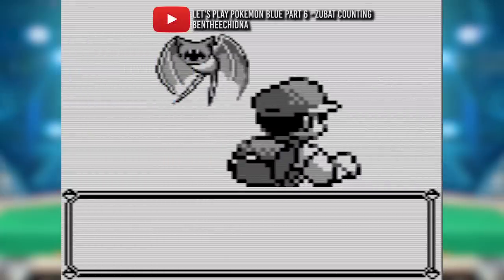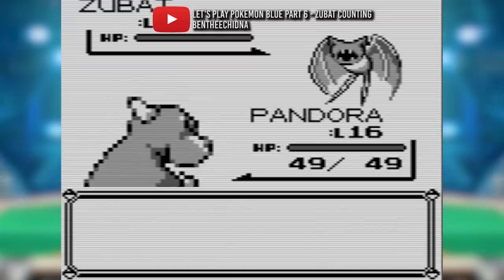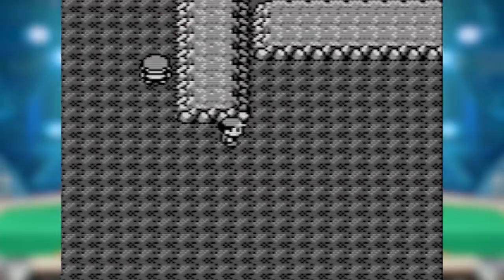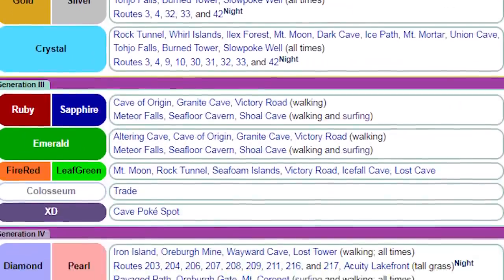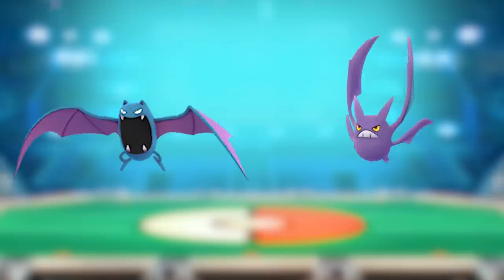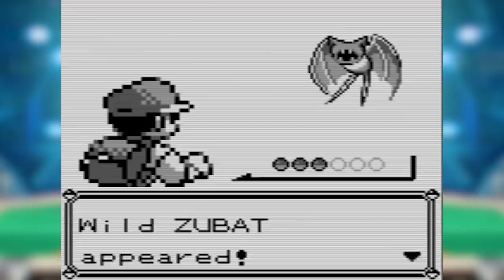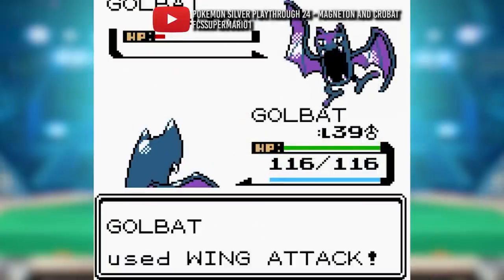Hey everyone, it looks like you all wanted to go back to reviewing Gen 1 Pokemon — well, sort of. We've all seen them in caves in the first generation and for many generations afterwards. That's right, this week's Pokemon is everyone's favorite annoying bat: Golbat and Crobat, the evolved form of Zubat, who is single-handedly responsible for making caves in Pokemon games take way longer than they should.